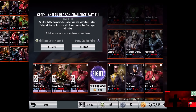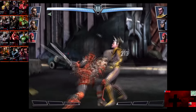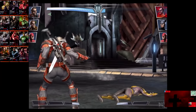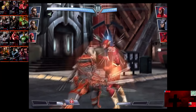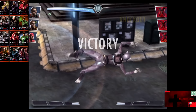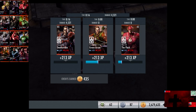In the fifth matchup, we have Sinestro, Regime Catwoman, and New 52 The Flash. Cards gain a level of 18 Elite 3. Skip the match is 1,000 credits. Sinestro is eliminated, New 52 The Flash comes in. The Flash is quickly knocked out. We go full auto and Catwoman is eliminated for the easy victory in the fourth fight. 213 XP, 435 credits.